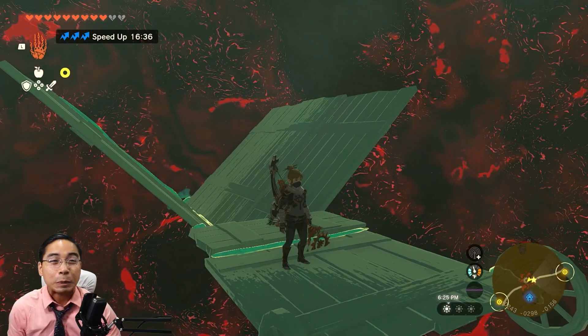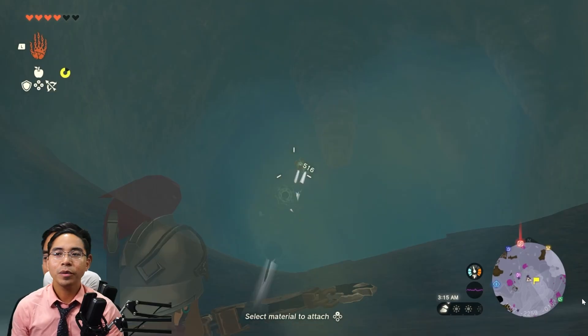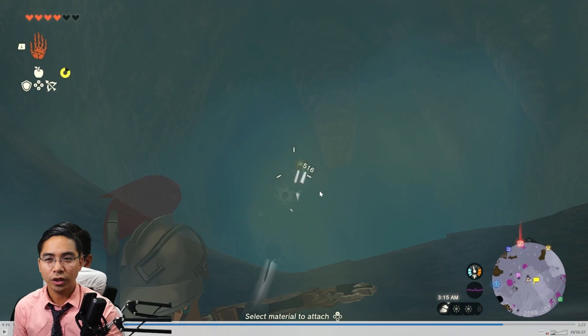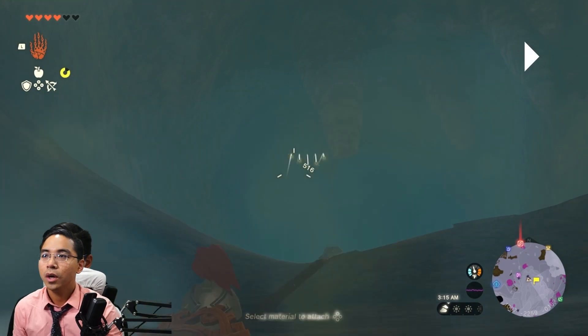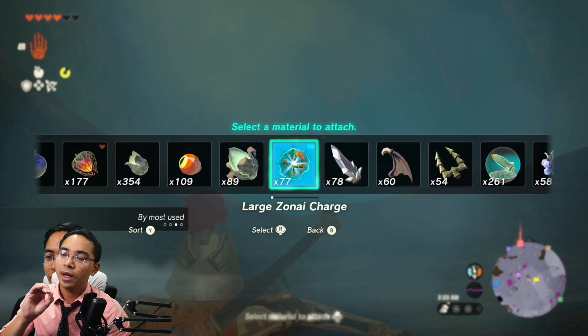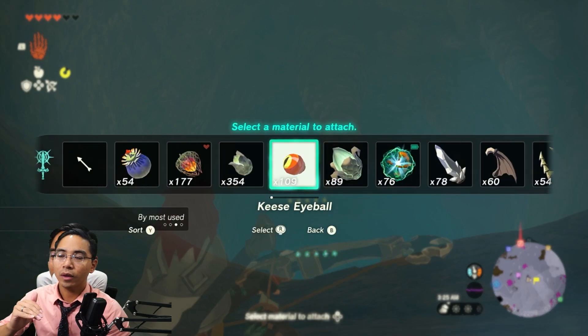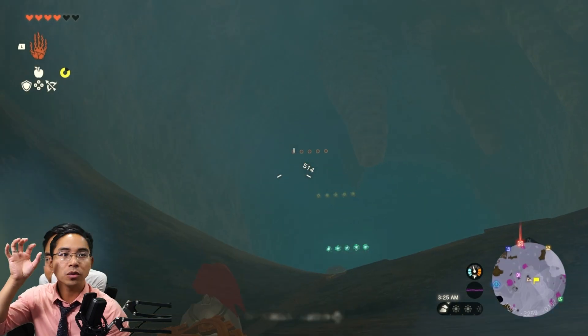So now you don't have to go to that specific location. Let me show you real quick how this glitch works — I'll play my old video of me doing the glitch so you have an idea. You're shooting between the depths and the surface, and when the material passes that line it'll freeze in the air. When you get close to it or reach a specific height, those materials will just drop.